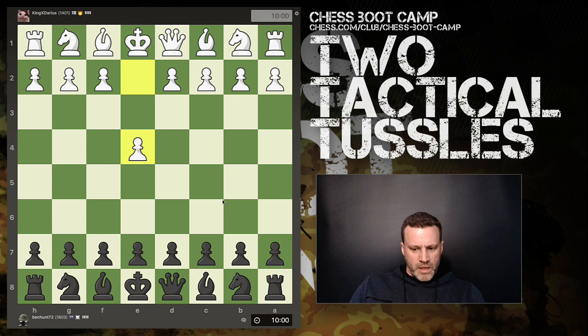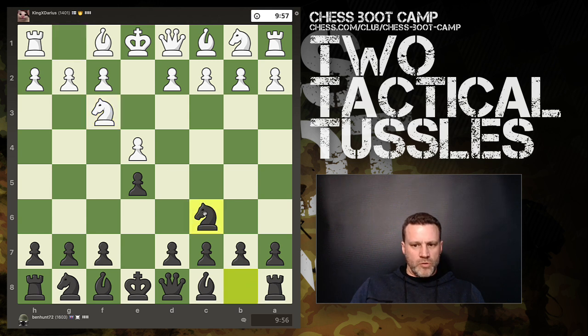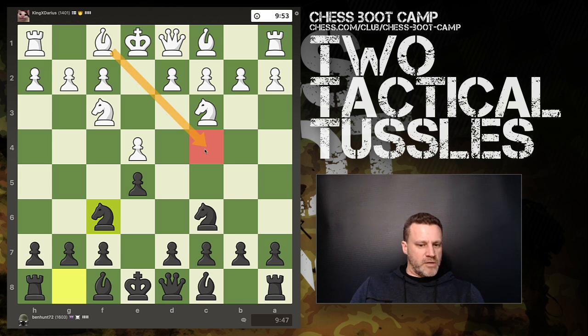We have a challenge on the board — this is King X Darius from Finland. I'm going to play unrated since he's rated 1401. Let's go normal and see what we get. Okay, three knights — let's do four knights. What the hell.